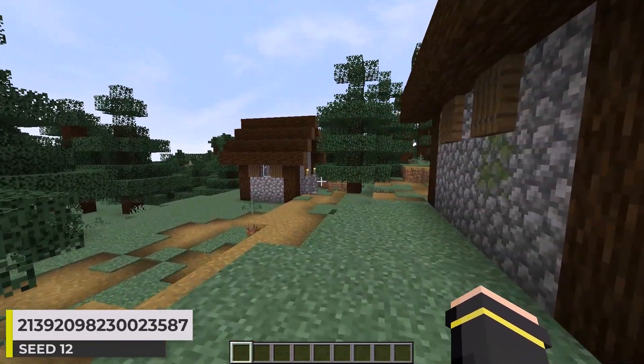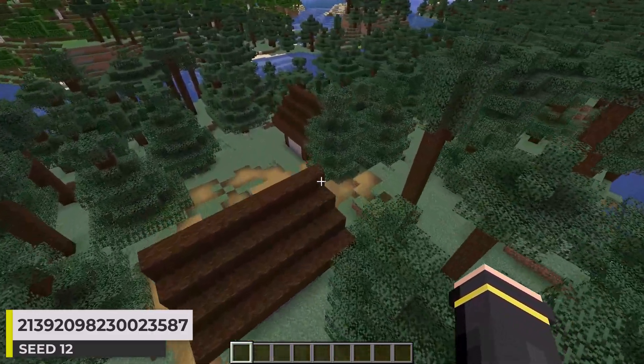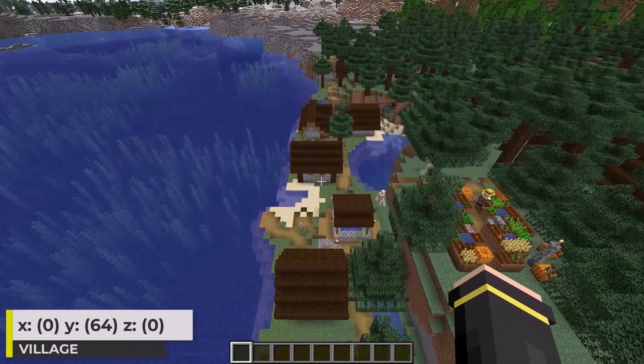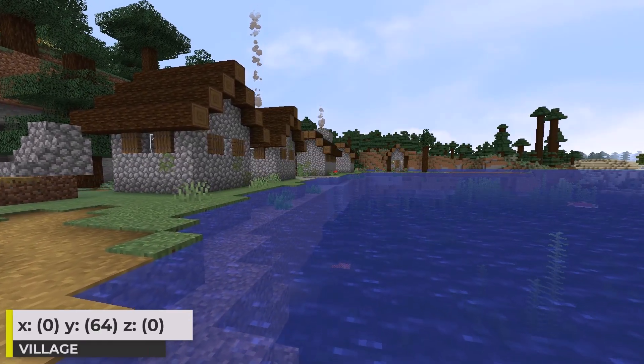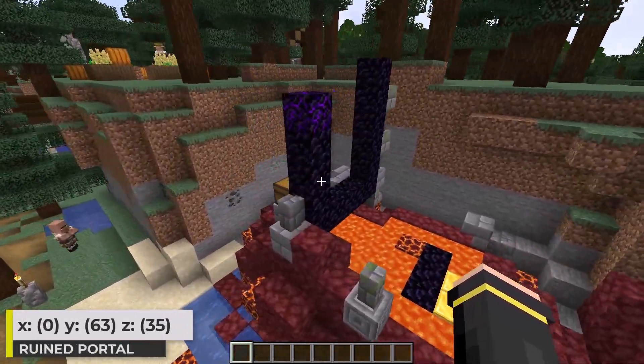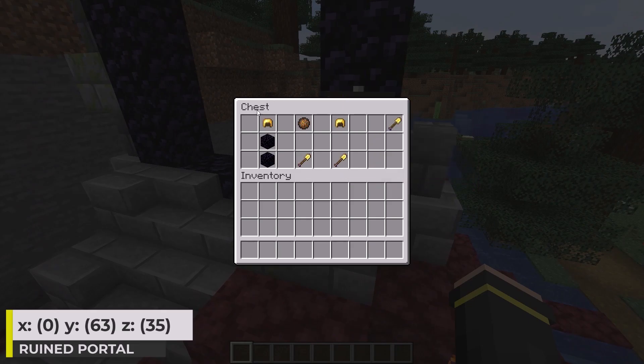Let's stay with the taiga variant for this seed here. There is this top section of the village here, and then this section down here in the ocean. I love when villages stretch into water like this. There's also a ruined portal here — kinda cool how it cuts into the taiga. Here's the loot I found in the chest here.